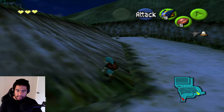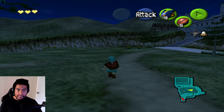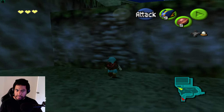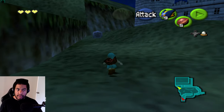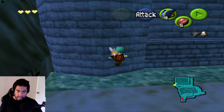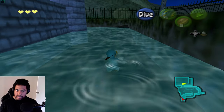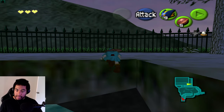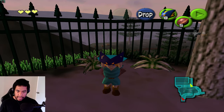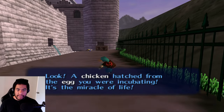There's a hole here that I think requires a song. I need to talk to the stone, wake up the dad, and get items from Zelda. A stone warns that plundering the Temple of Time is foolish. I skip directly to Zelda without the guard chase since I have that setting enabled — a nice quality of life option.